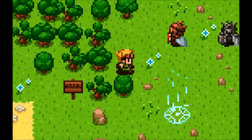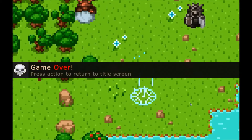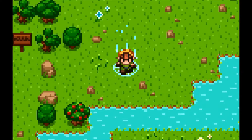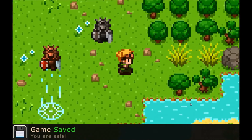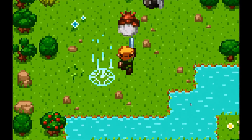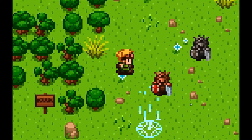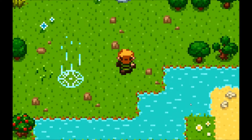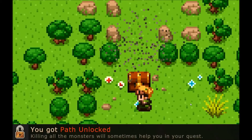So it looks like I have to poke this guy in the butt again. I gotta get him in like the right angle. Let's try this again. Poke! What are these things? Are they like stone men? You got Path Online! Killing all the monsters will sometimes help you on your quest. Good job. And I got Inventory again, which I've had.